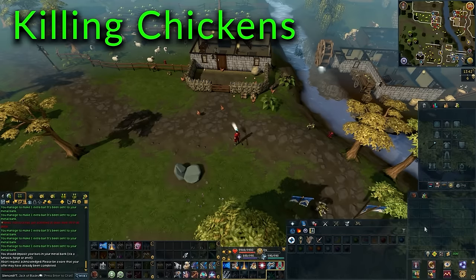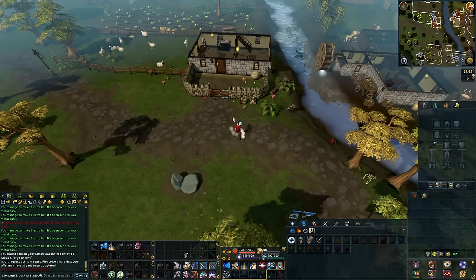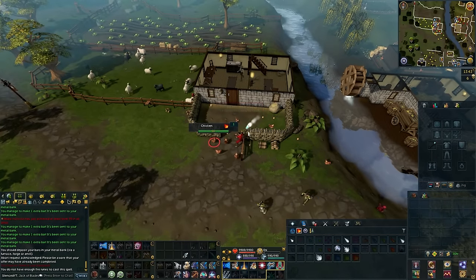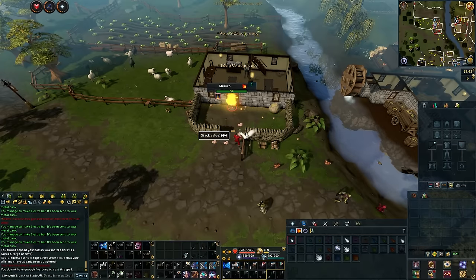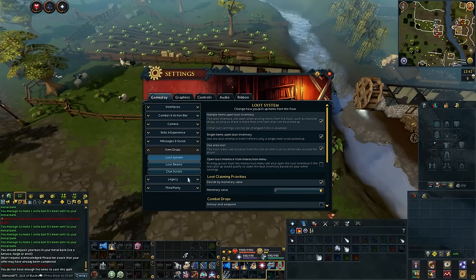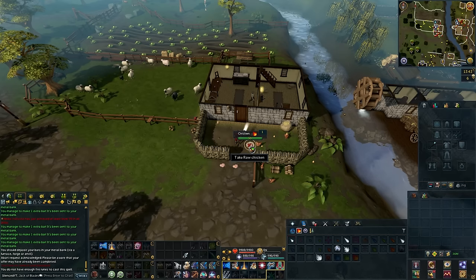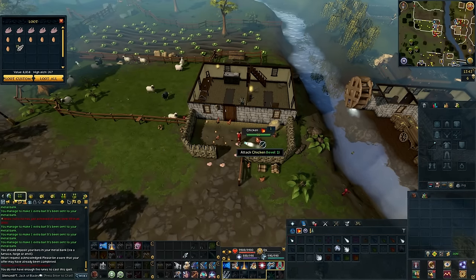The next low-level money-maker is killing chickens, and you'll be able to make around 1.5 mil per hour. This method doesn't have any requirements, so it can be done as soon as you start the game. It does help to have AoE magic abilities like Dragon Breath, so level 5 magic is recommended. There is one really important thing you need for this method: go into your settings, into gameplay, and under item drops, make sure that area loot is on with a check mark. That way, when you pick up an item, you'll get the area loot interface and be able to pick up all the items around it, making looting a lot faster.